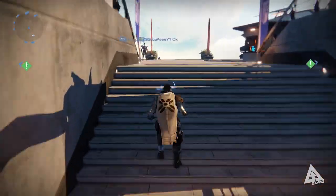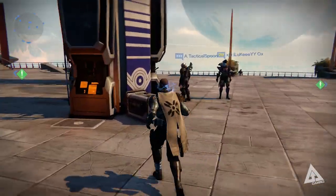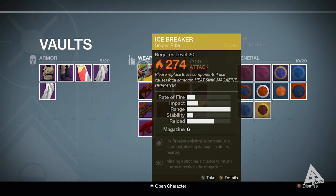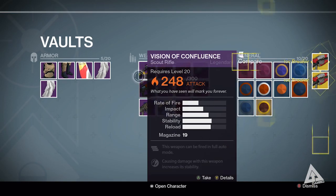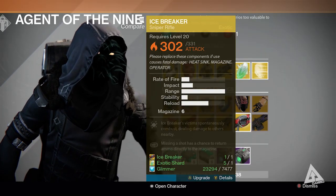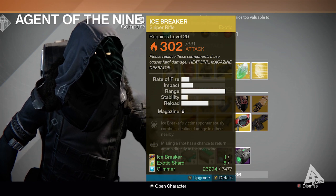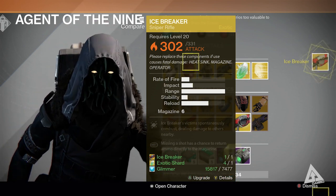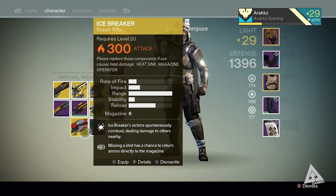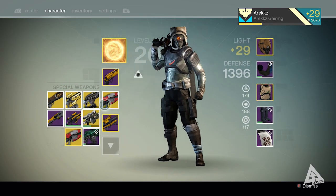For example, I'm gonna choose to upgrade my Icebreaker because it's my go-to exotic. I actually have 4 Icebreakers, so what I'm gonna do is upgrade one of my spares so that my old one remains maxed out, then once I max out the new one, I'll ditch the old one. As you can see, once I upgrade it, it already starts with a higher base damage value — 302. So while I would've lost the progress on my weapon, I've gained on attack power, and this also applies to armor, only it'll be defense values instead.